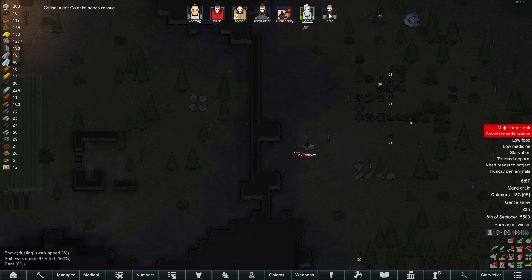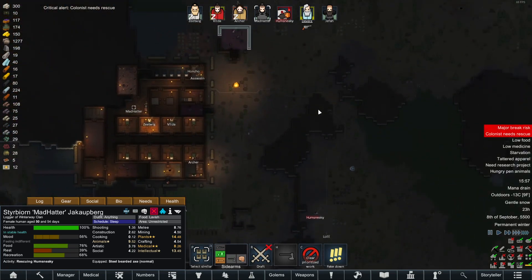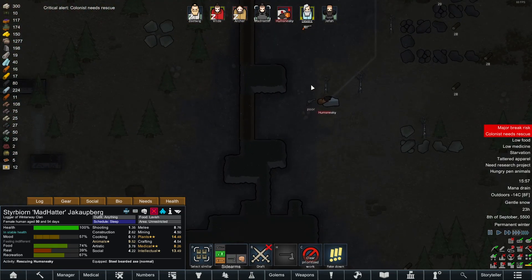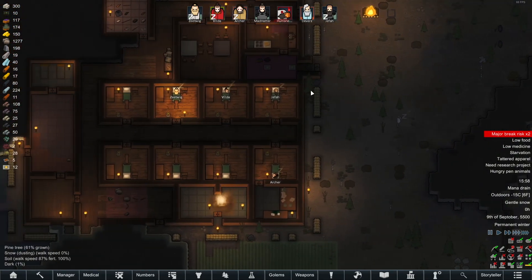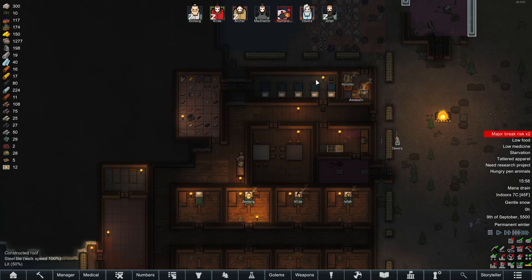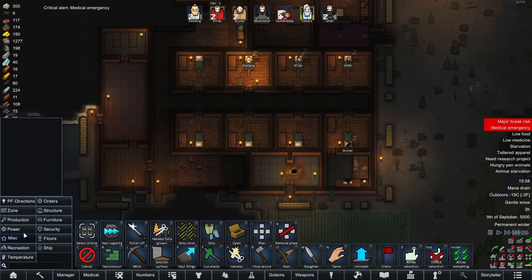Oh no — don't have a mental break on the way back to the base, that'd be the last thing. How's he doing? Eight hours — okay, it's fine. Humsneaky, welcome to the colony. He is collapsed — I'm okay with collapse. Mad Hatter, could you please rescue him? Collapse just means I have to go pick him up and bring him back to the base and plop him into a medbed and look after him. It'll be fine. Oh, it's seven degrees in the medical bay.